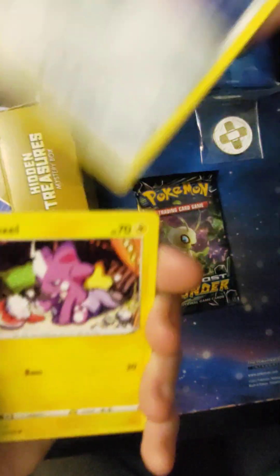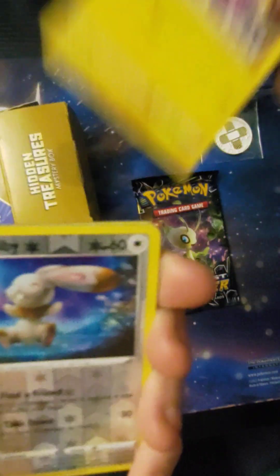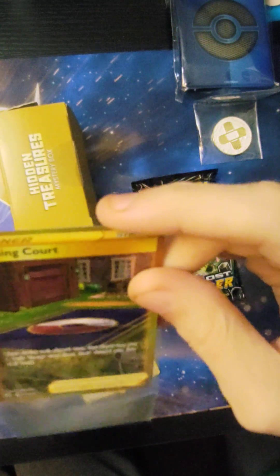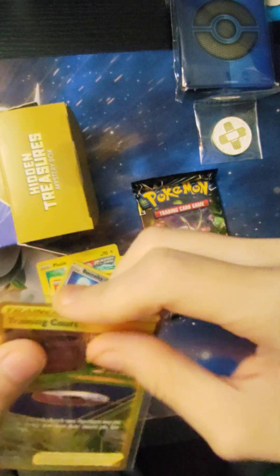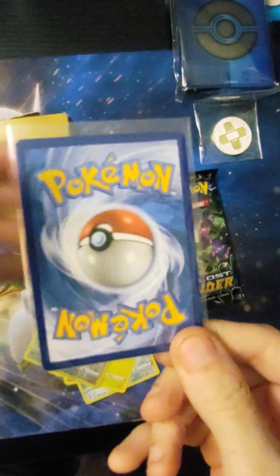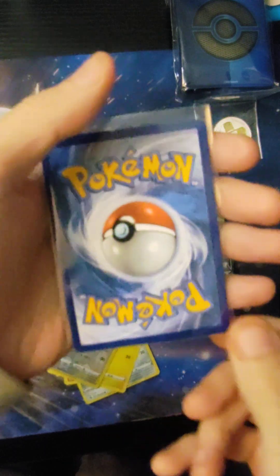Yeah, Lost Thunders ain't bad. I've honestly never opened any of those kinds of packs. Oh, we actually got a hit! It's a secret rare from Fusion — Training Court. And a code card for you guys.